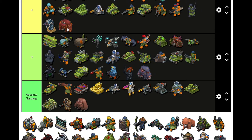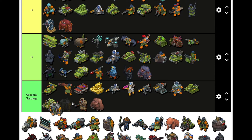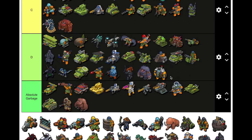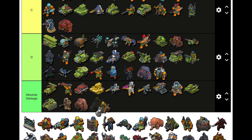This upgraded Peacekeeper-type thing — nanopods, not good, probably D. Scout Bike — I literally never used this in my life, absolute trash. Walls — I'll put them C because in boss strike if you didn't have tanks left you could throw walls out there.